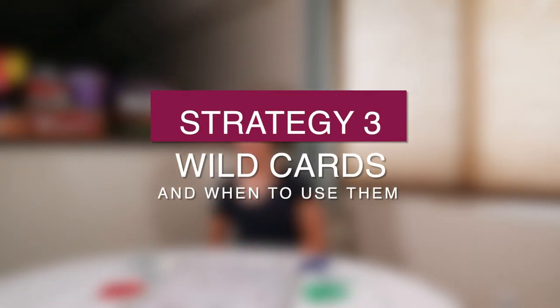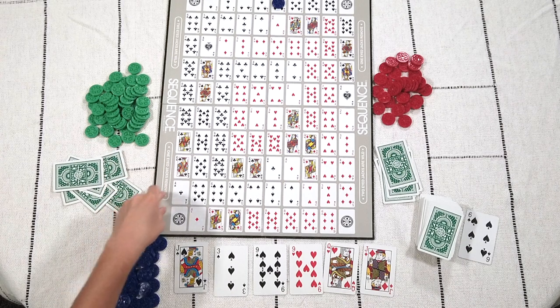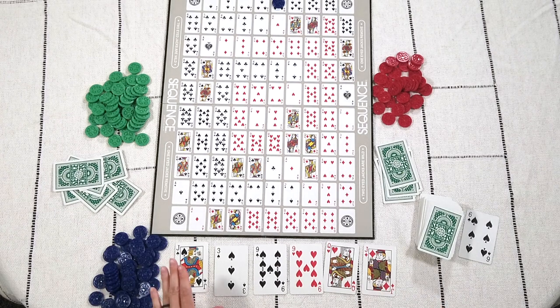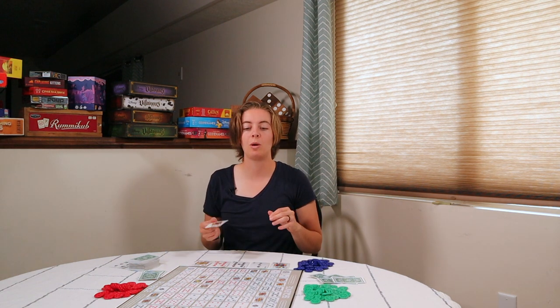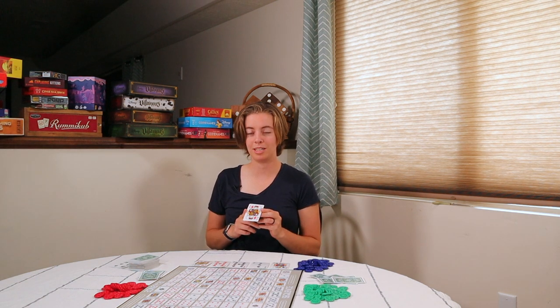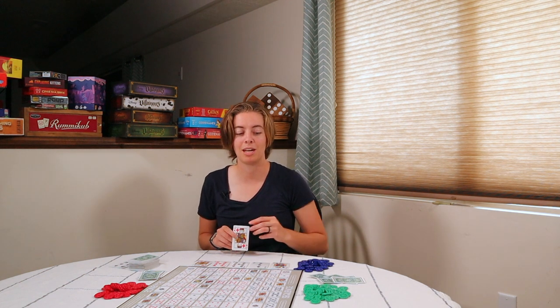Now let's talk about using wild cards. I drew a two-eyed Jack and a one-eyed Jack. As a reminder, the side of the board tells you what each is. A two-eyed Jack is wild, so you can place a token anywhere you want using that card. A one-eyed Jack lets you remove a token from another player's sequence, as long as that sequence isn't completed. For the two-eyed Jack, I'd recommend holding onto it until you are one away from completing your sequence — you don't want to place one down and then have someone else come in and take that spot.